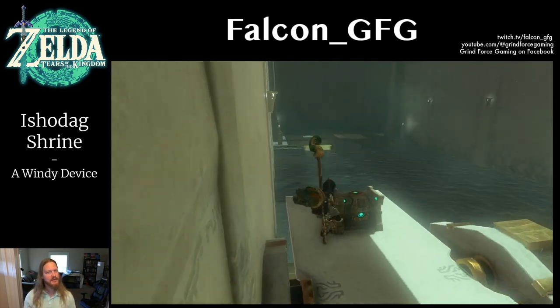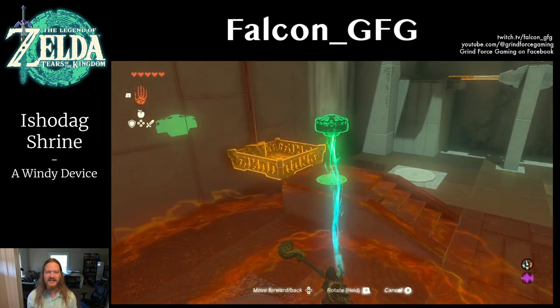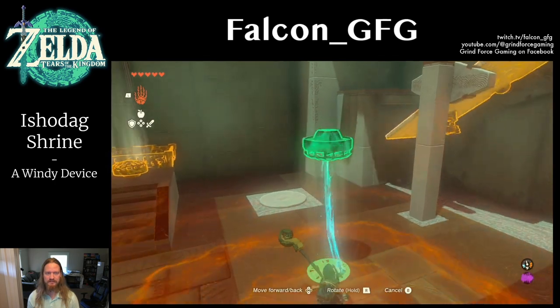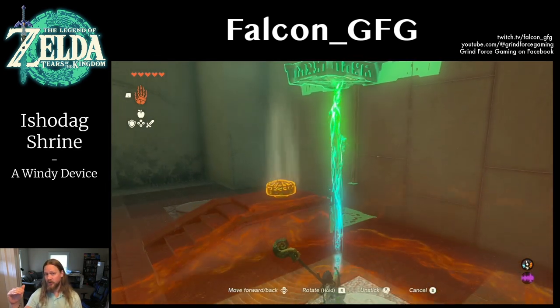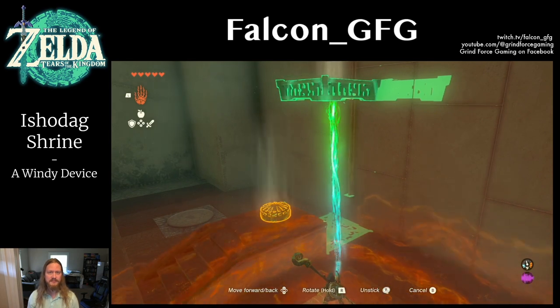For the last puzzle, we need to set up a multi-tiered fan system. Grab one fan and set it down facing upward in front of the last platform. Grab a second fan and place it inside the platform. Turn both of the fans on, then use Ultra Hand to grab the platform. Lift it halfway up the wall and hold it there for several seconds. Then, let it drop.